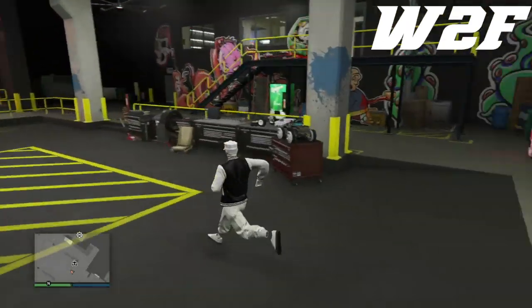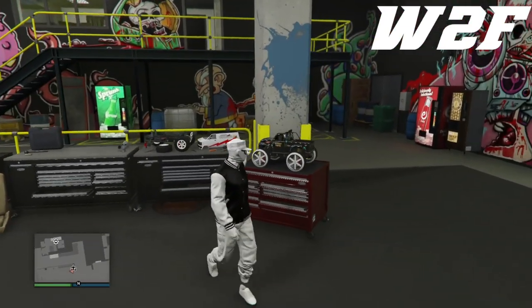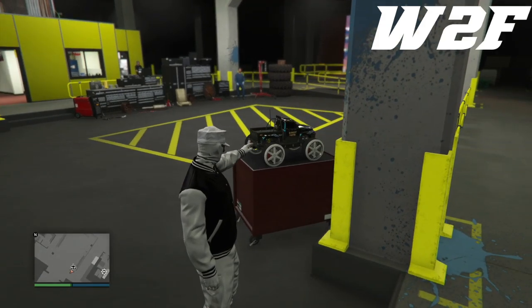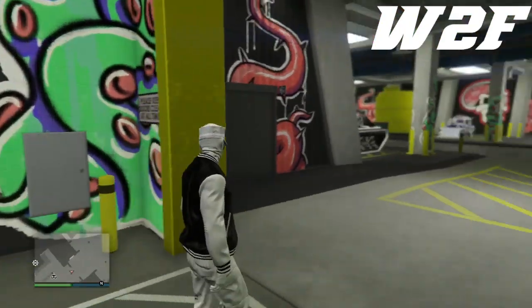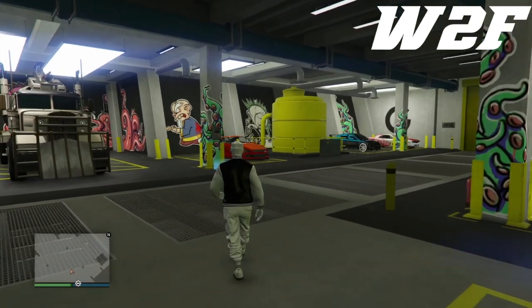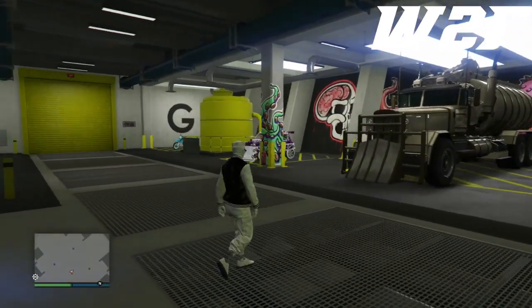There's my RC Bandito with the awesome clean Benny's wheels — hell yeah! It's actually got a Yankton plate on it as well, and it's actually a blank Yankton plate. So that's a really cool little RC car. It's got the whole package. So I'm going to pick a vehicle that I want to put all that onto.